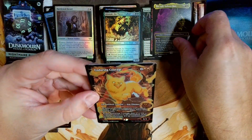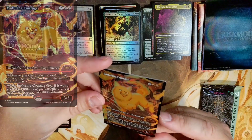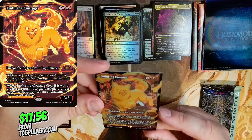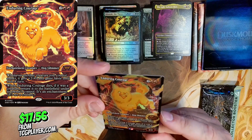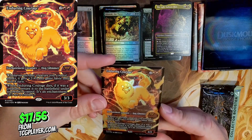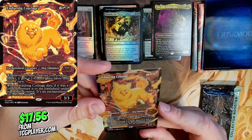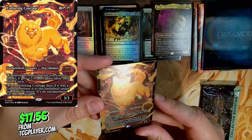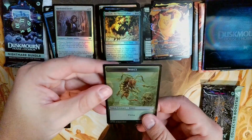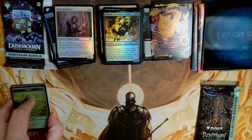Enduring Courage in the Japanese treatment art — 2 red and 2, a Dog Glimmer enchantment creature. Whenever another creature you control enters, it gets +2/+0 and gains haste until end of turn. When Enduring Courage dies, if it was a creature, return it to the battlefield as an enchantment, not a creature. That is beautiful art. Then we also get an Insect Spider token. That is a good hit — I like that.